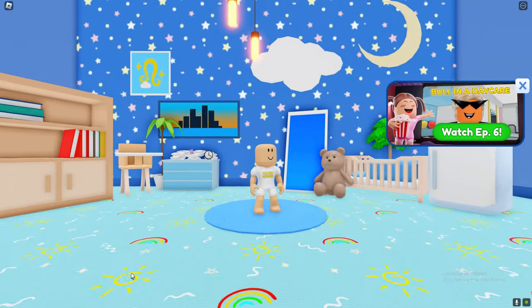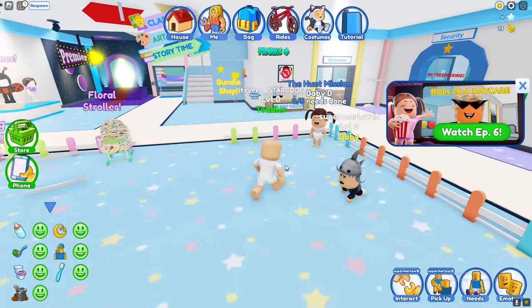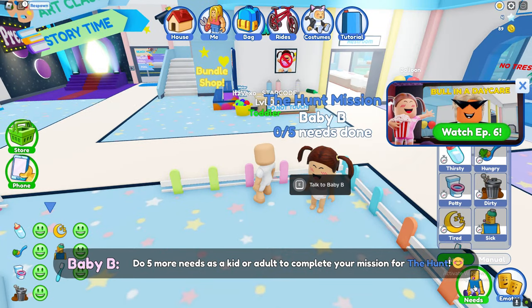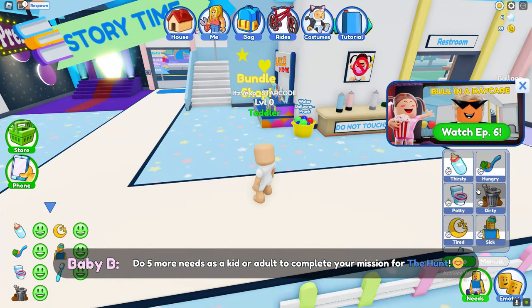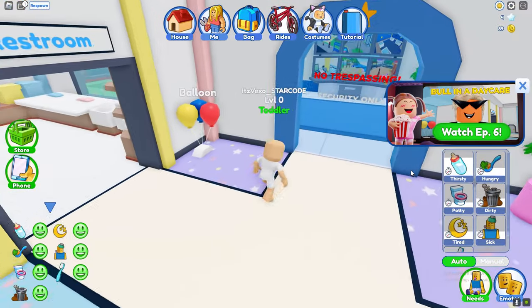Once you do that, just click confirm, and what you basically gotta do is follow me. Talk to the NPC like this, and once you do that just copy what I do. At the bottom right you do see needs, and these are the needs that need to be done.